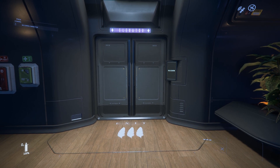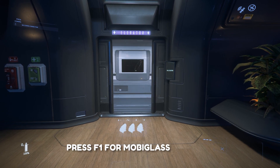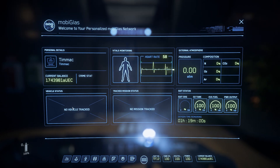We're calling the elevator and waiting, so let's go through the MobiGlas. Hit F1 to pull it up. You can see your current balance, your vehicle status, your mission status that you're tracking, and your vitals — heart rate, atmosphere around you, oxygen levels, nitrogen, carbon dioxide, argon, and atmospheric pressure.